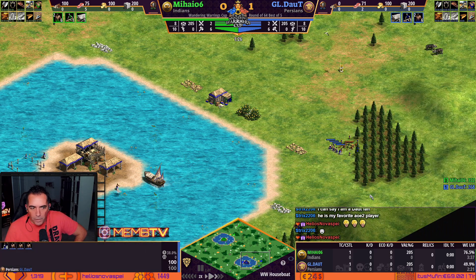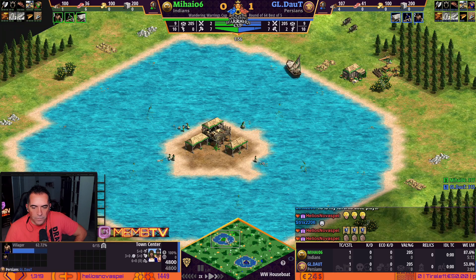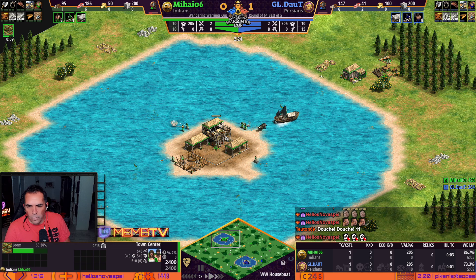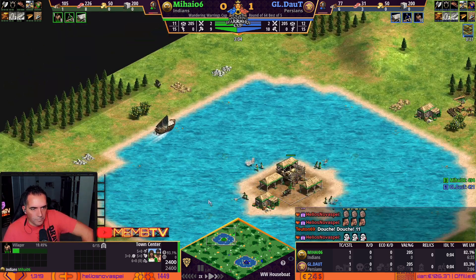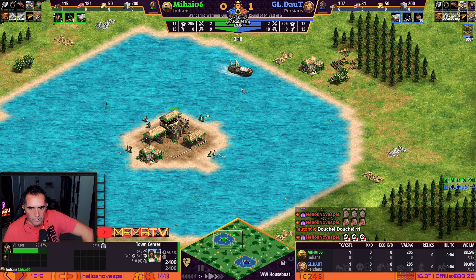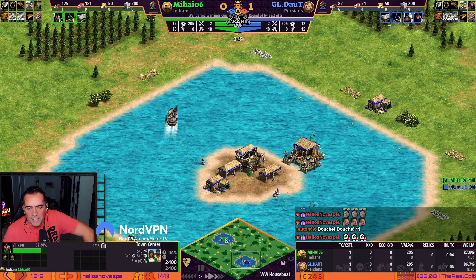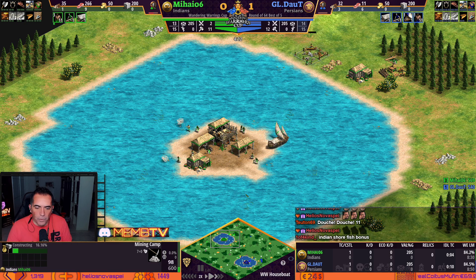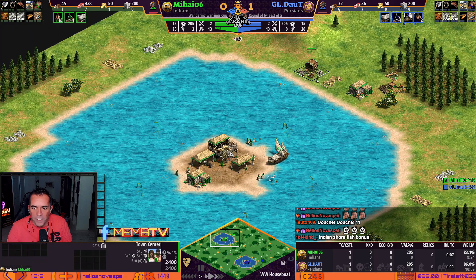Daud with the lumber camp right away and a dock right away too. He needs a house instead of the dock — yes, he's doing the house. Remember that this map is kind of annoying. Taking a buffalo — you need more villagers on wood. All villagers on food, only one villager on wood — he's going to try something. I think he's not going to fish. He's going to go — look at this, mining gold already. He's going to go incredibly fast and try to sneak a dock here and dominate from there.